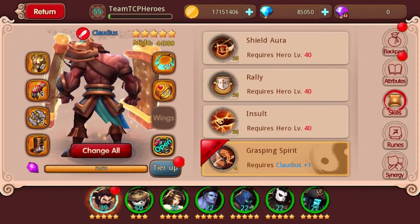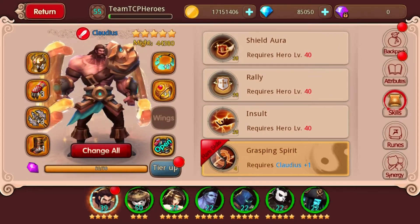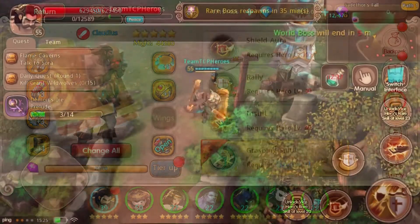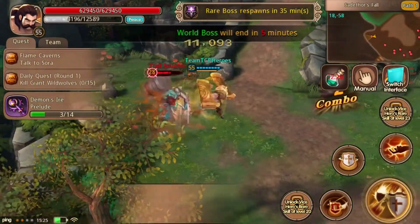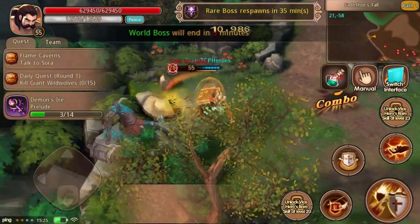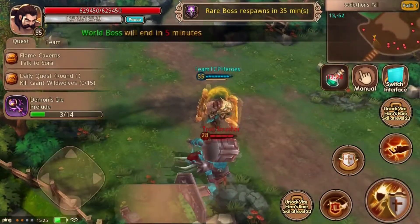The first hero we're going to be looking at is Claudius. Claudius is a 5-star hero, making him a relatively rare and hard to get hero. He is a really tanky hero, and you can obtain his shards from doing wild raids or killing gold monsters and rare bosses.